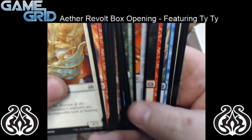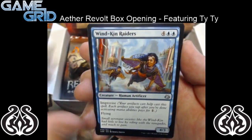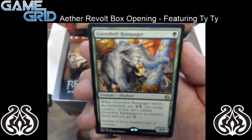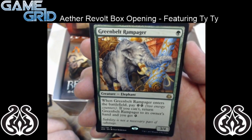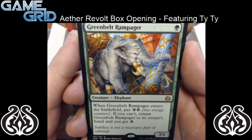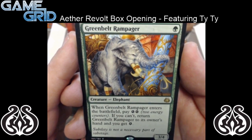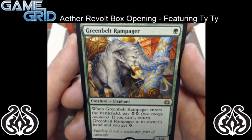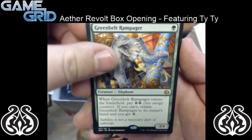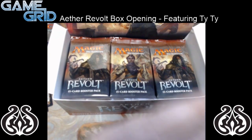So we have Ravenous Intruder, Windkin Raiders, Aerial Modification. And we have Greenbelt Rampager — it's a 1 mana 3/4. When Greenbelt Rampager enters the battlefield, pay 2 energy. If you can't, return Greenbelt Rampager to its owner's hand and you get 1 energy. So you can start feeding itself to make it possible to play it, or if you have the energy, you can just play it. It's a pretty good card, actually — I think it's really strong. And no foil in that pack, so we'll move on.